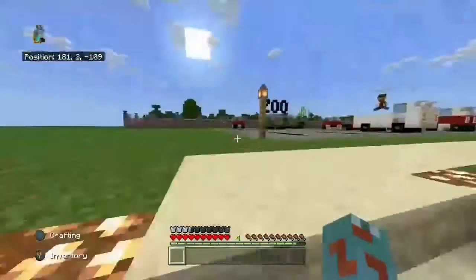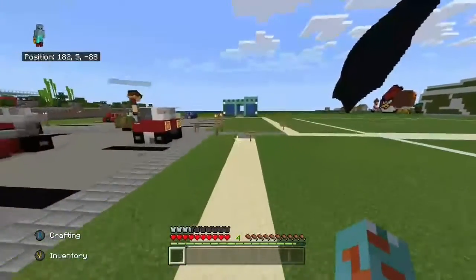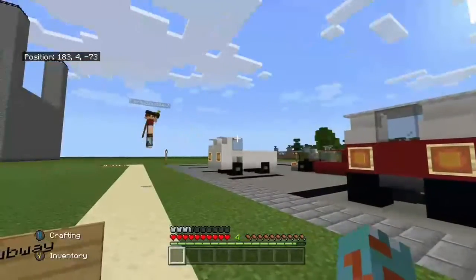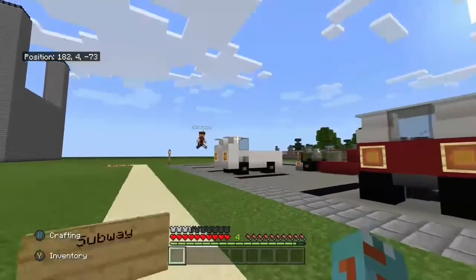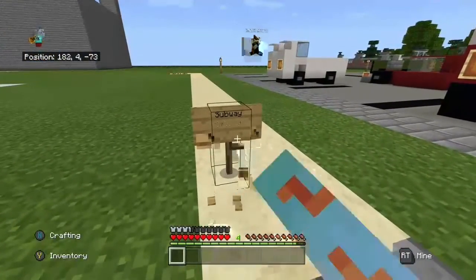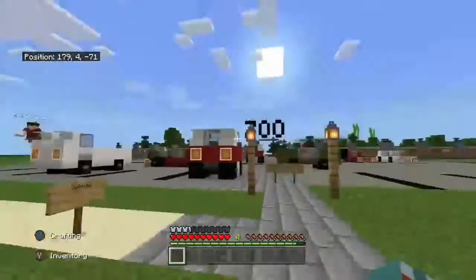So here is the exit of the subway. If you have the zoo and just want to take the subway there, here's where you come out. I made a very minor change to this — can't tell. This is a subway, yes — I don't know why this looks like a truck, but anyway.